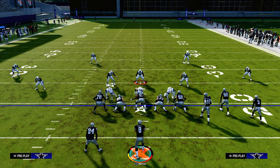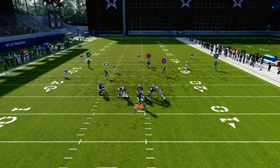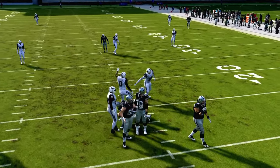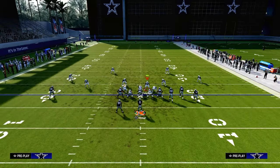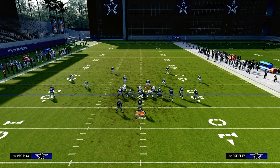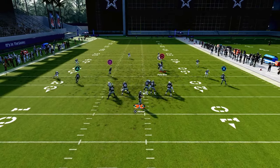Another cool feature of this defense is you can user this linebacker right here. When you user this linebacker, it does make the blitz a little bit more likely to come in, but it also limits what you can do from a coverage perspective. One of the best ways to handle this is to user this linebacker, which will then allow us to roll our safeties into different types of zones and create different double-Mabel concepts that are really effective for defending the most popular offenses in this game.